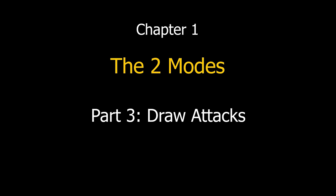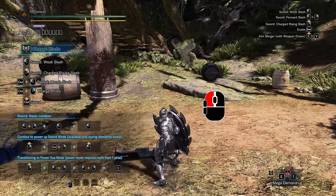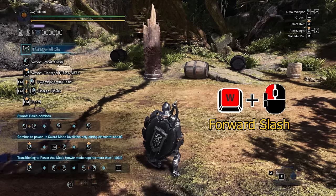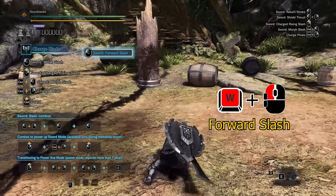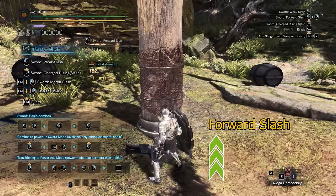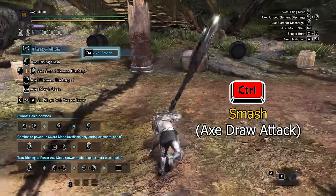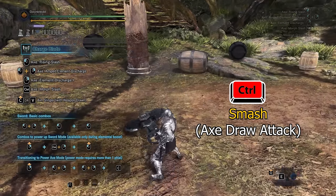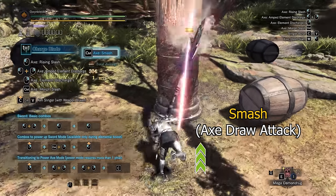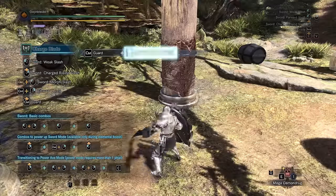Next, we will look at the draw attacks. If your weapon is sheathed, you can ready your weapon in sword mode without attacking. Adding a direction will use the forward slash as your draw attack, which will hit once with the sword and move you forward, putting you in sword mode. You can also use a draw attack directly into axe mode, hitting once with the axe and moving you forward slightly, similar to the morph slash when switching from sword to axe mode. You cannot enter axe mode without attacking.